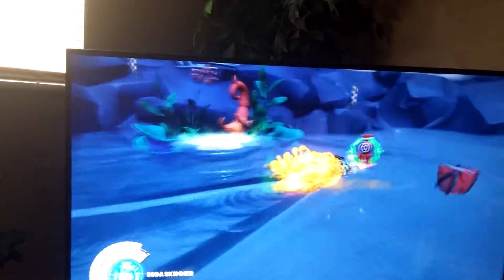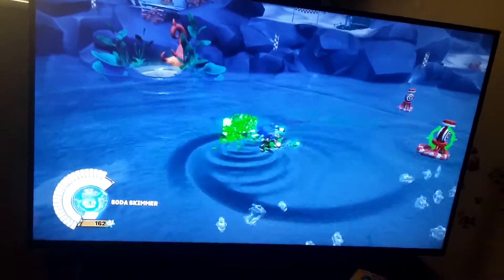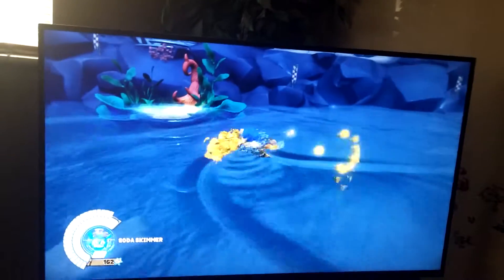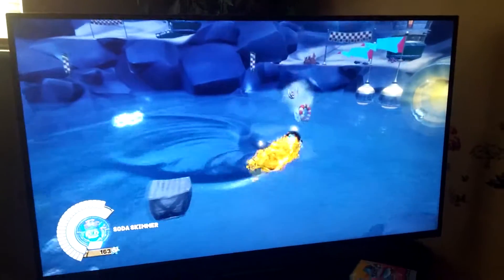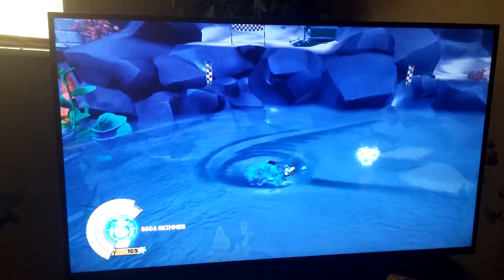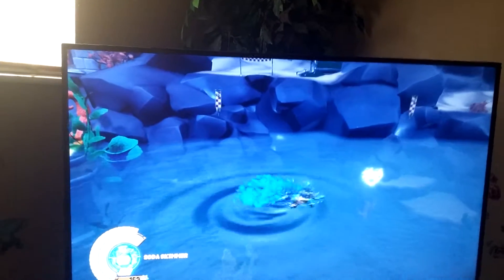If you press triangle, you change the color and you shoot new objects. So like for orange, if you press circle, then you'll shoot multi-sharpels on enemies. And then if you do the next color, which is green or blue — press triangle, then press square — you shoot bombs and they explode on enemies.